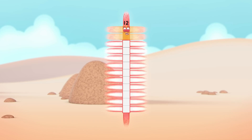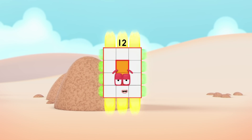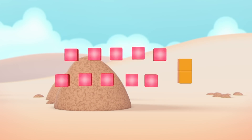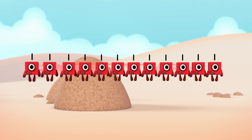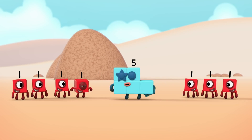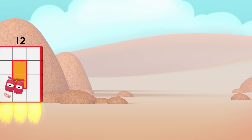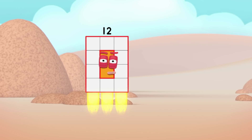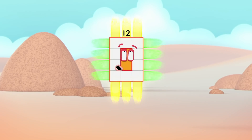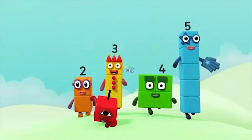One by twelve, switch! Two by six, switch! Three by four, turn! Four by three, switch! Six by two, switch! Twelve by one, break away! One, two, three, four, five, six, seven, eight, nine, ten, eleven, twelve! It's a new crazy kind of phrase — you'll be in a daze when you fix your gaze on my amazing array displays! You can count on us with an autobus!